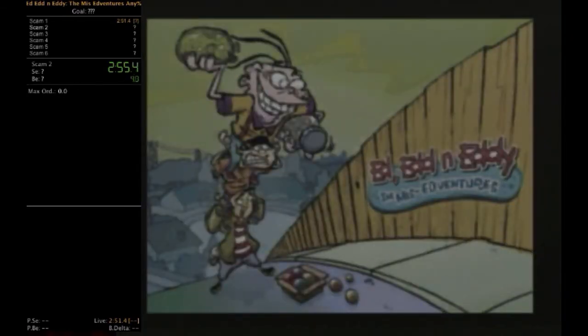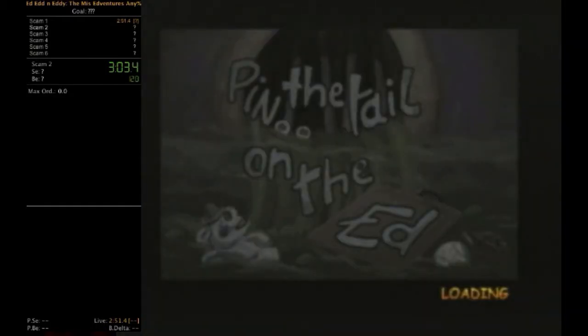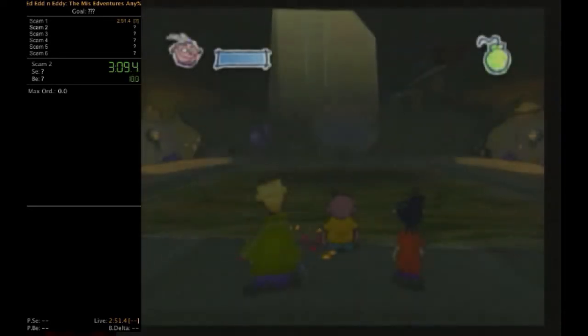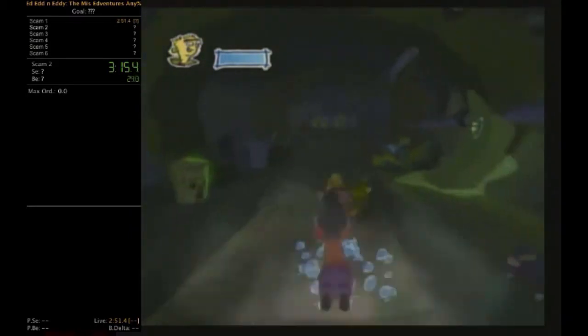Skipping the cutscenes right here. By the way, remember that this is a post-recording — I'm just commentating over footage I've already recorded. Now we've got the second stage, 'Pin the Tail on the Ed,' which is basically Ed, Edd n Eddy trying to get to Jimmy's birthday party. They won't let them in, so they're going through the sewers.